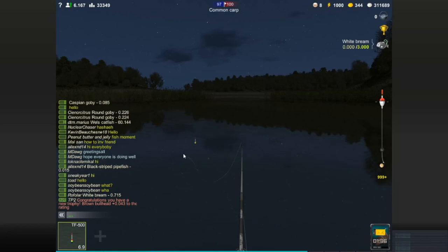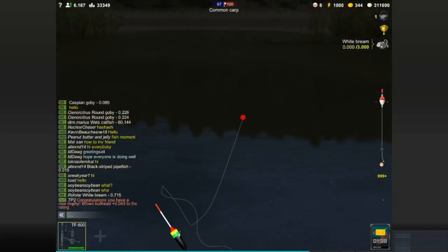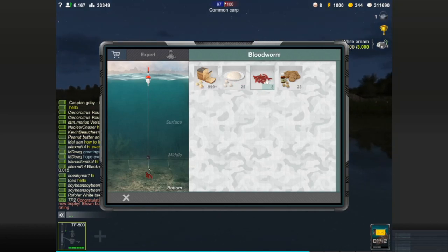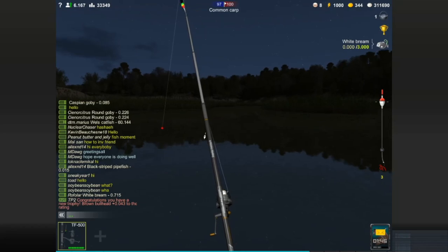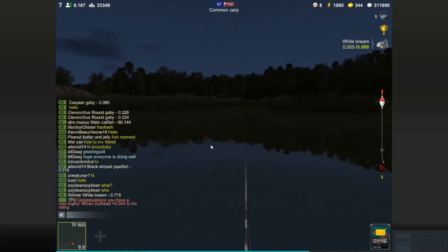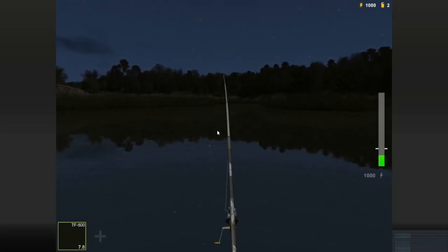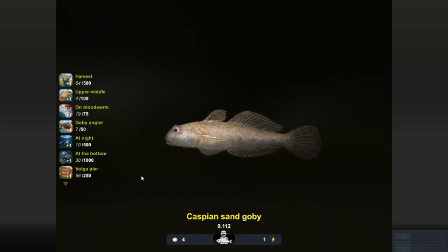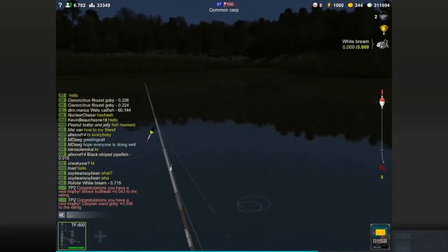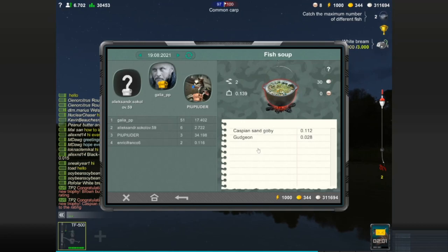Hopefully as we go it'll become morning time in the game and that'll help. First fish is a gudgeon — a little scary because we could see a lot of gudgeon right now. Now we change to a different bait: bloodworm, cast in a different spot. We don't want a gudgeon. Oh, this has got to be something different — a Caspian sand goby! A fish I've never caught before. That counts as two different fish in our fish soup.